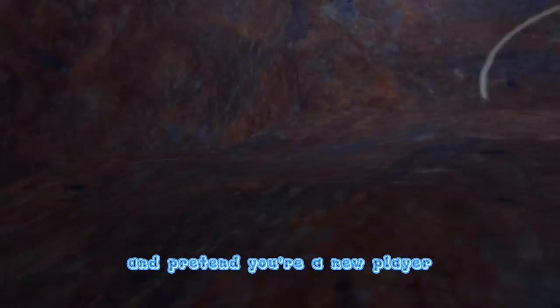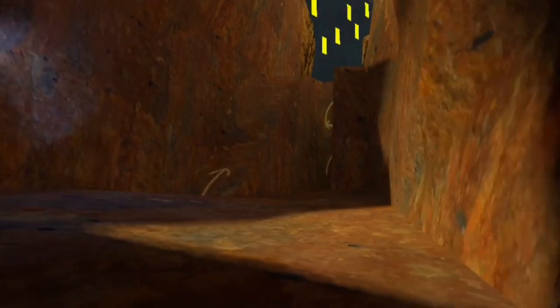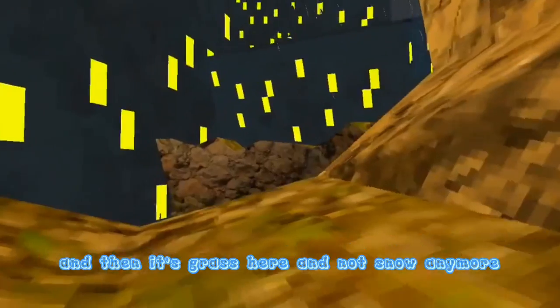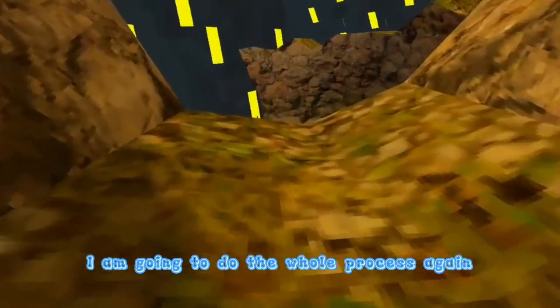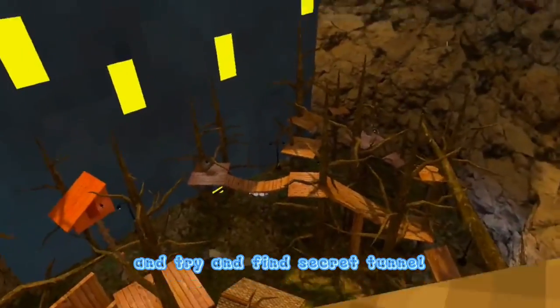You can pretend you're in a player, and then you can walk out and it's so beautiful except that the sky is still City. It's grassier — there's not snow anymore. There's no way to get back out because of the wind barriers. I am going to do the whole process again and try to find the secret tunnel.